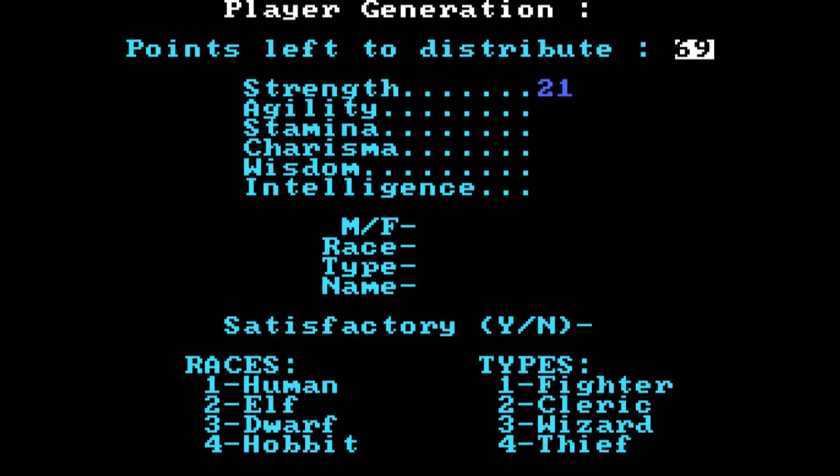I have written this out. Strength is going to be 21, agility 16, stamina 13, charisma 15, wisdom 10, and intelligence 15. And there's good reason for that.